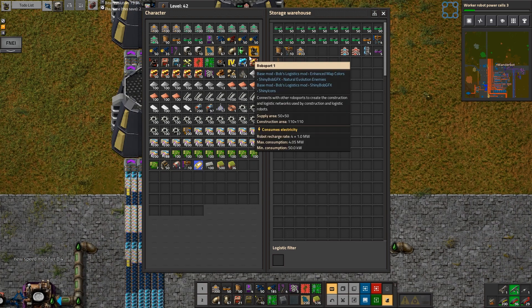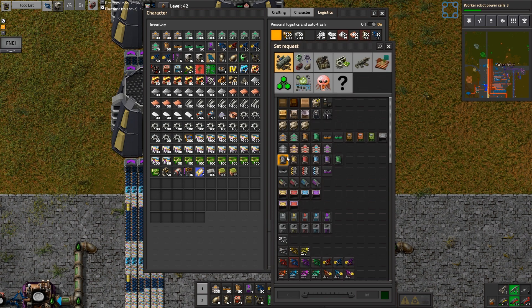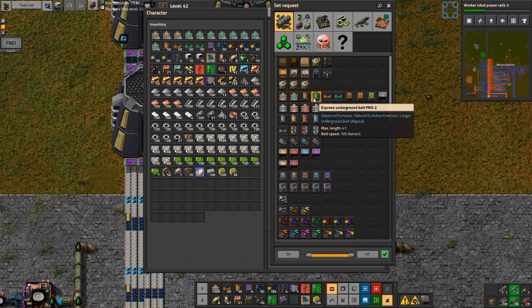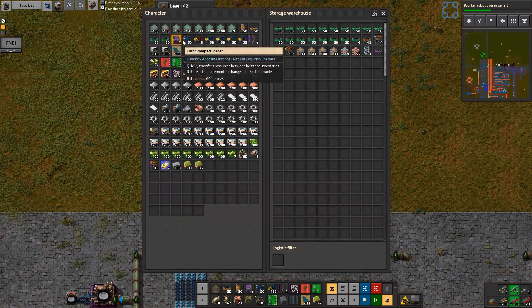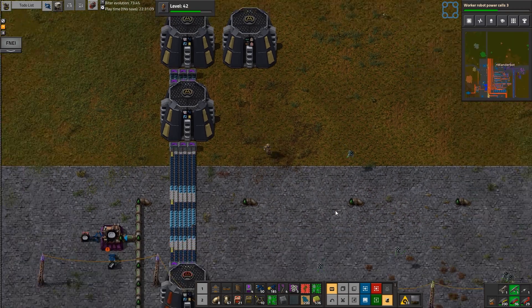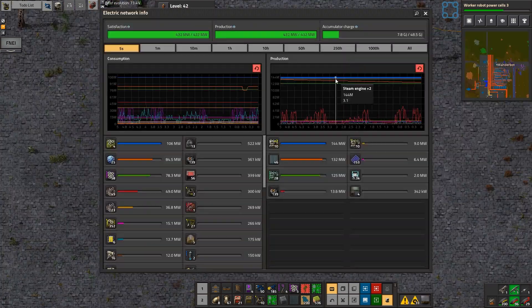Anything else in my inventory that I absolutely do not want to have? There's some stuff. Logistics — what I want are the green belts. There we go, that's better. Now they don't give me extraneous garbage that I don't need, with a single copper wire I don't know where they came from but that's okay. Let's take a look at this — so this is going to go real slow, but it's probably worth it. It's 100% worth it.